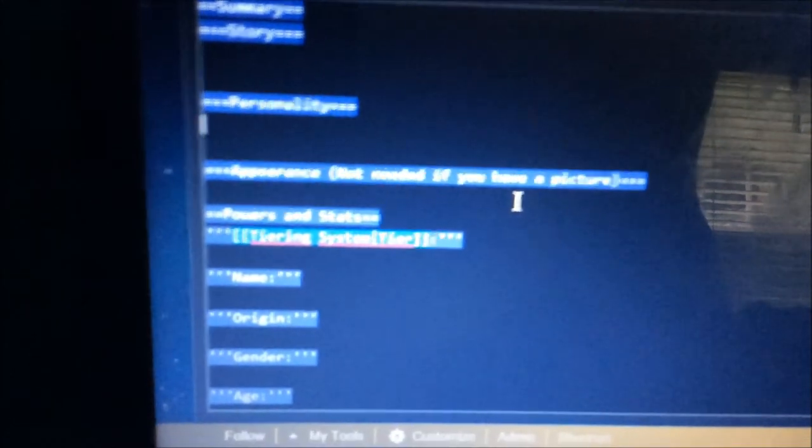Give your page a name, fill out all the blank information with your own info, and then save the page. You can even add a picture if you want. When you're all done, it should look something like this. You can also look at other characters' pages for examples.